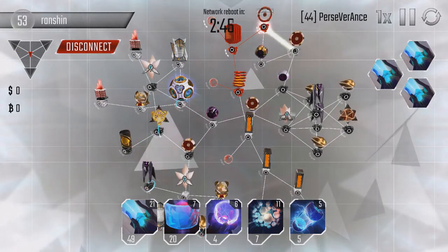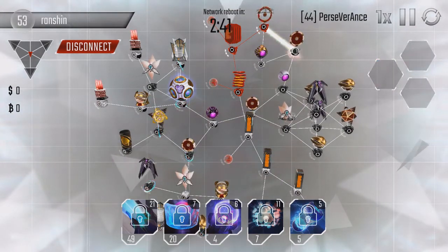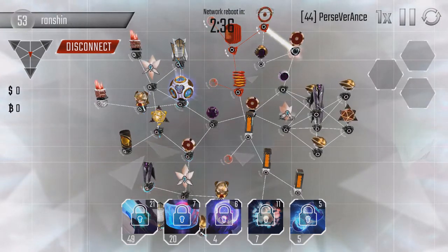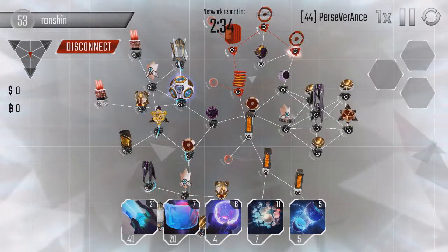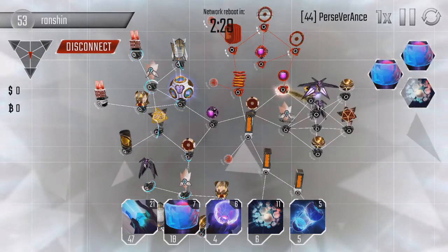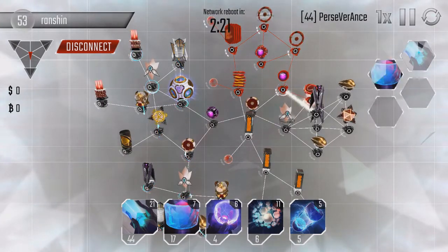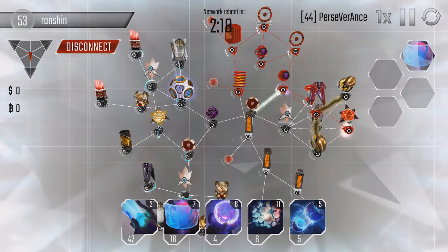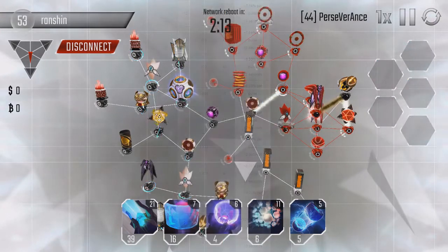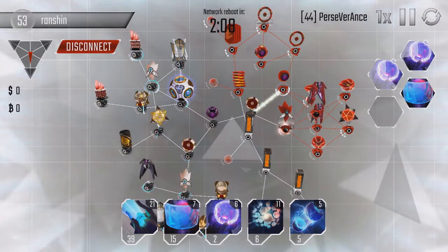He sort of positioned his code gates in kind of an awkward way. For the first code gate, I don't have to deal with antivirus, so with triple level 21 beam cannon, I'm actually able to take it down in a decent amount of time, before the antivirus was able to spread. This is in part probably due to the fact that his higher level sentry is all the way at the back, and higher level sentry actually spreads antivirus faster than the lower level sentry. As a result, the antivirus didn't spread onto the code gate enough, and I was able to attack it full force.